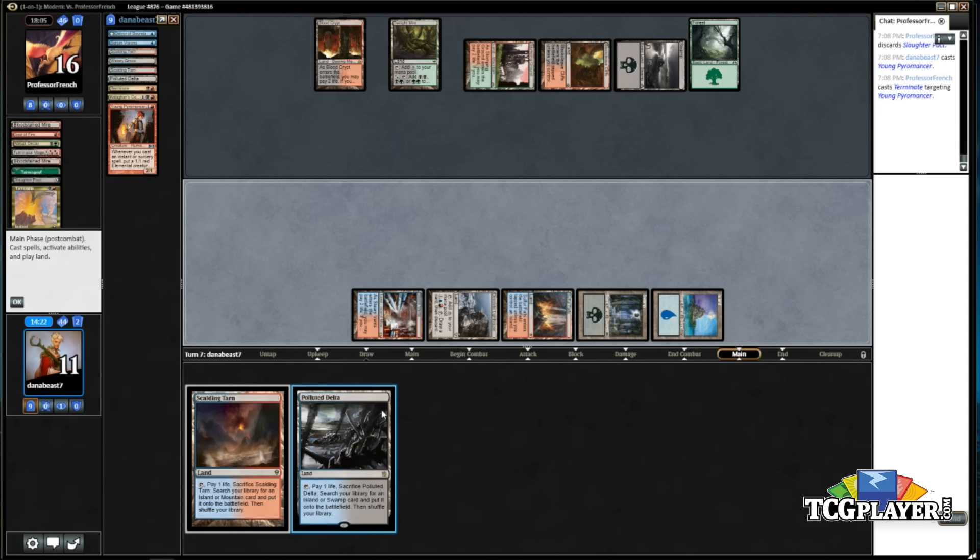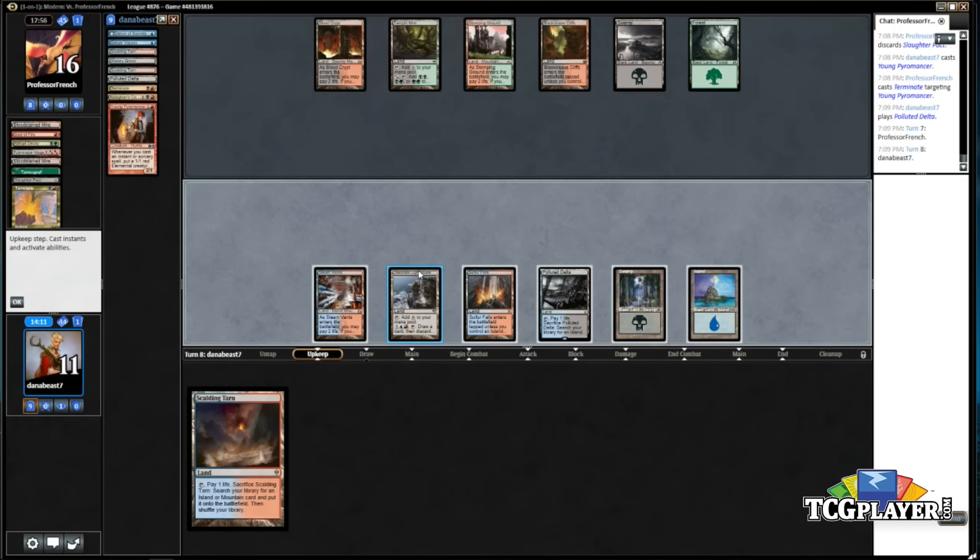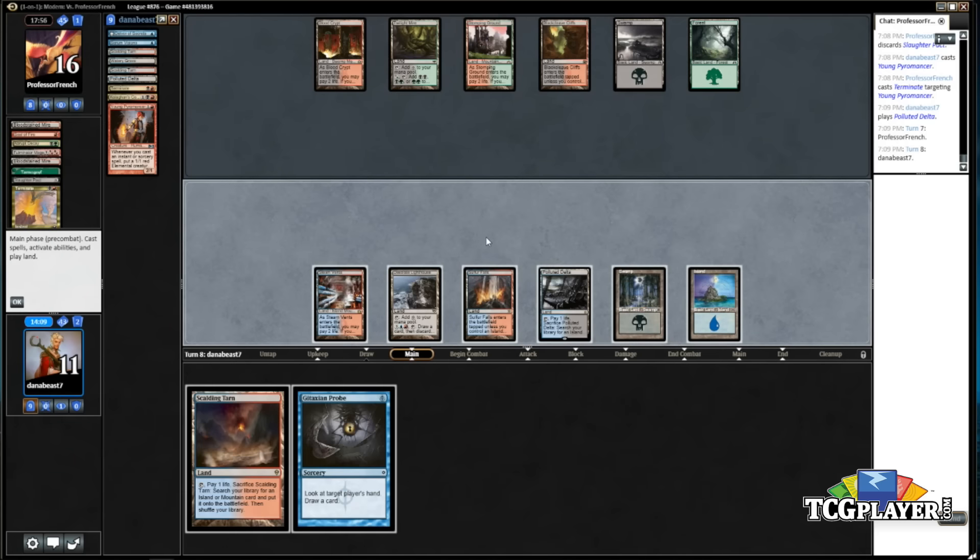I could play a land here — it's close. I might want to play Painful Truths next turn. Yeah, let's just play the land — I think it's fine. Loot the land. He's got some really good top-decks but I've got insane top-decks like Snapcaster Mage or Painful Truths. I kind of like where this is going.